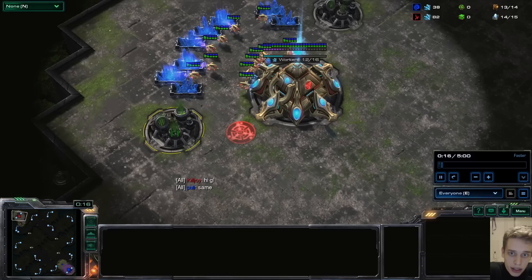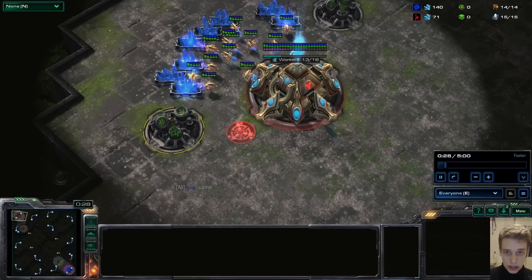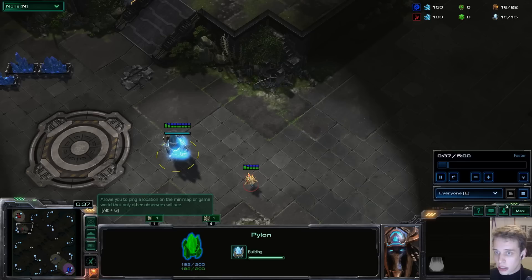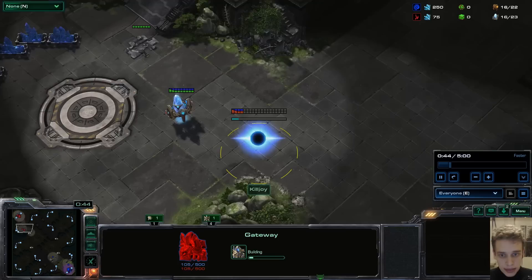Welcome to the new series 'How Do I Beat This.' Today we're learning how to beat loads of different things. We're starting with a link flood into a hatch block. All the topics will be in the description below so you can skip to whatever you want to learn. We'll start with Killjoy, who sent me a replay saying this is a common build in diamond and they really want to know how to properly react.